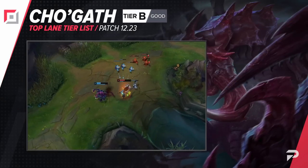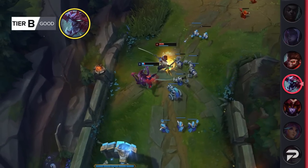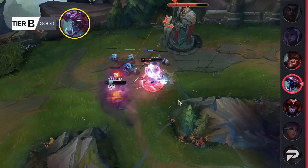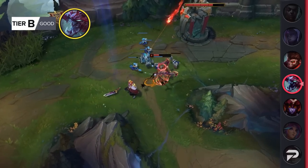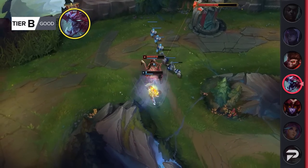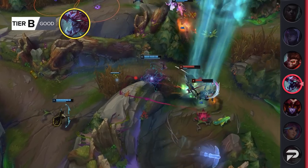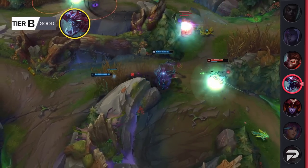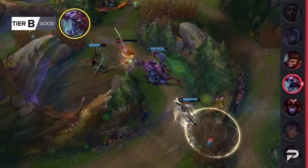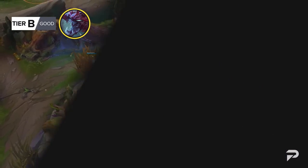Out of all the tanks in the top lane, the one doing the worst this preseason has been Cho'Gath. Don't let those social media videos of Cho taking no damage fool you — they are definitely in the minority. Most of the time he's getting rolled in the top lane and being useless outside of laning phase. The buffs this patch will help his laning phase a bit, but a bit isn't enough when a champion looks this bad. The most we can do right now is put him in the B tier, but honestly he may need to be lowered to the C tier. He's another champion where you can maybe find a couple of good lanes, but there's almost always a better pick than him.